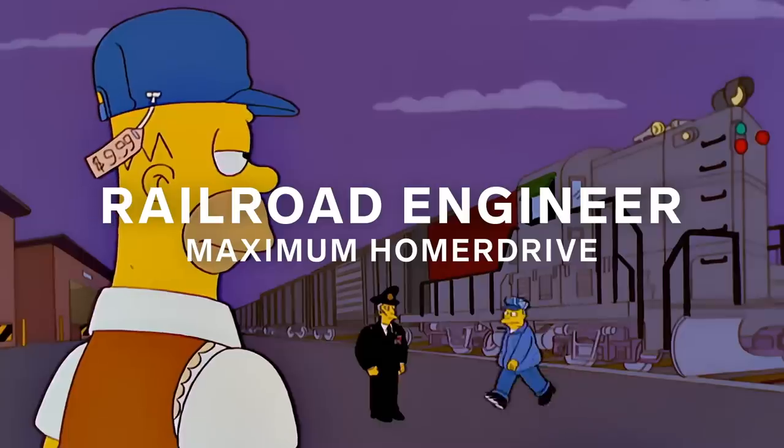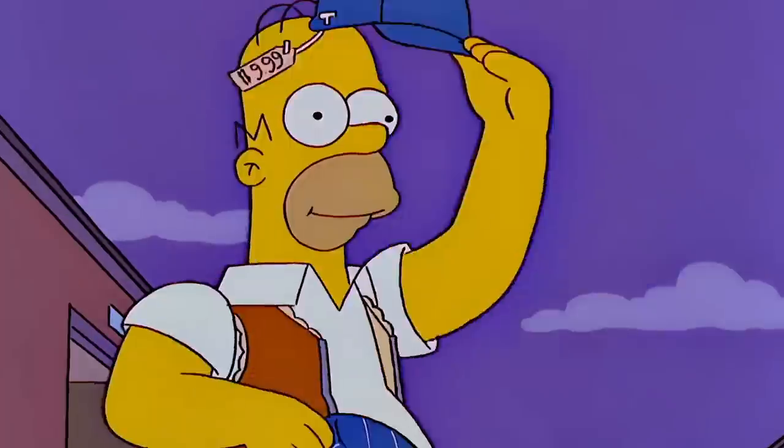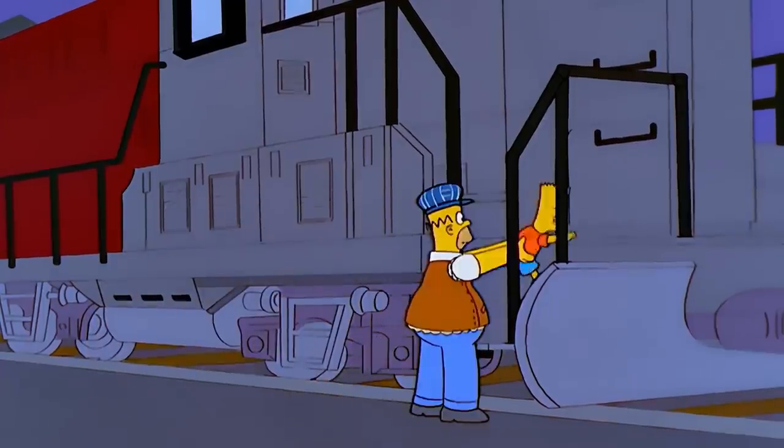Homer becomes a railroad engineer, presumably, at the end of the episode, when he and Bart are stranded and need a way back to Springfield, and it's implied that they end up taking a train full of napalm back to town.